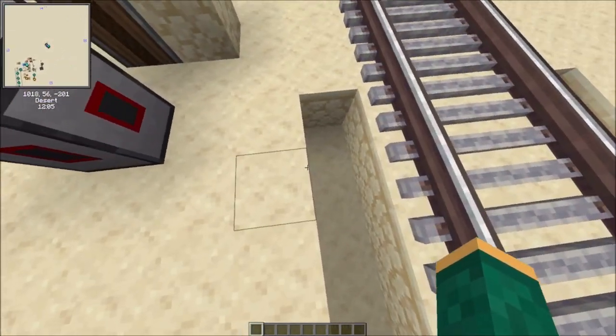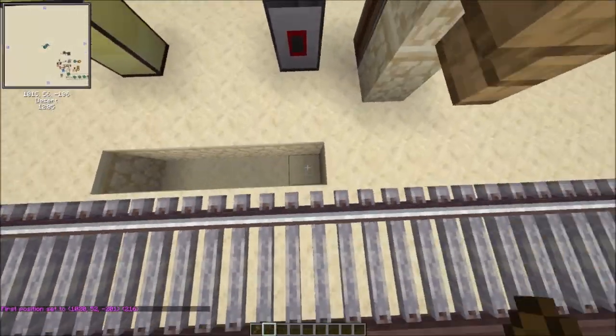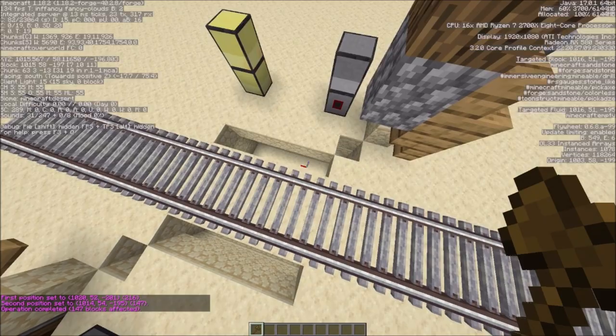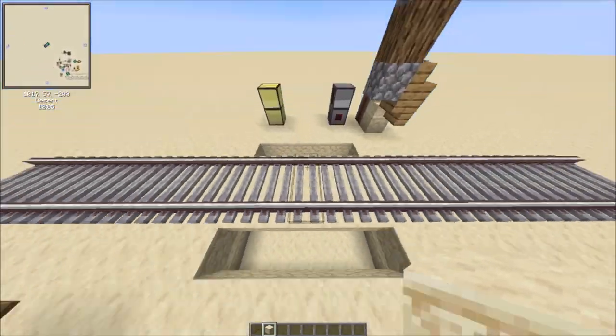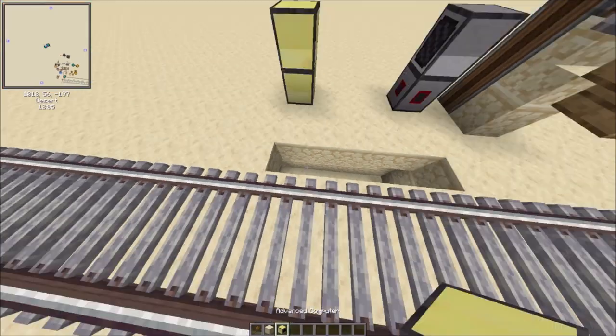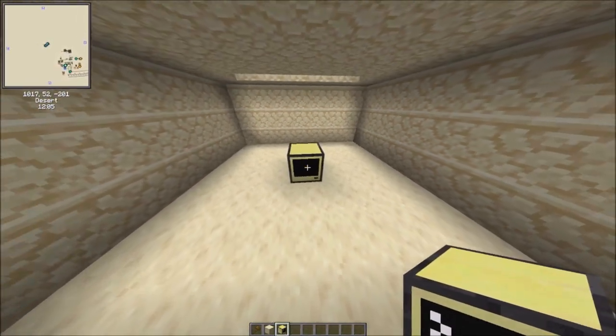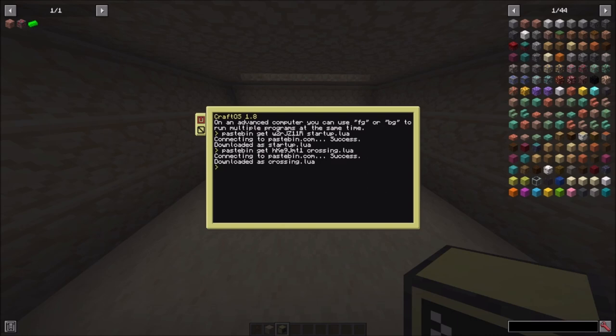We're going to use WorldEdit for this, just because it's convenient. You want a seven-by-seven-by-three hole in the ground. There's the track bed. Then we're going to get another computer — it has to be an ID-less computer, so just a new one. It doesn't have to be advanced, but I prefer it. Now you're going to put in these three paste bins. They don't have to be in order — everything under the main controller section will be in the description. And that's that done.